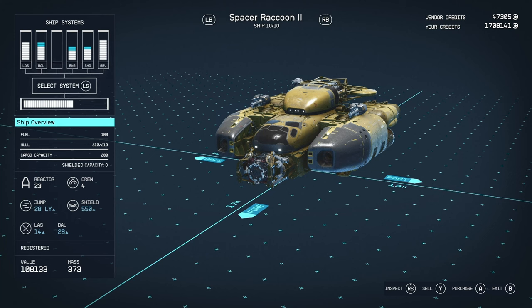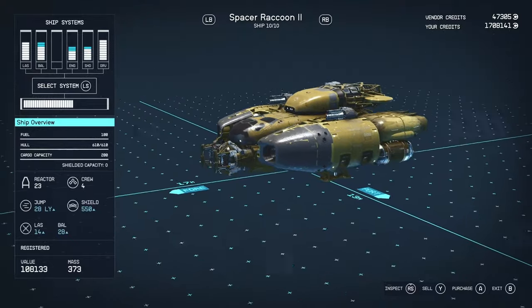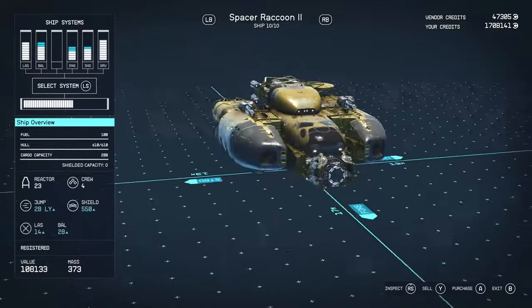The higher the number, the better the base stats the vessel has. So in this case I have a tier 2, which means the reactor has 23 power — a tier 1 might only be 20, and a tier 3 might be 25 power. Aesthetically the ships will be exactly the same; the only difference will be the modules will be upgraded. As the name suggests, this is a Spacer vessel based on the Mako, which is a Taiyo ship.